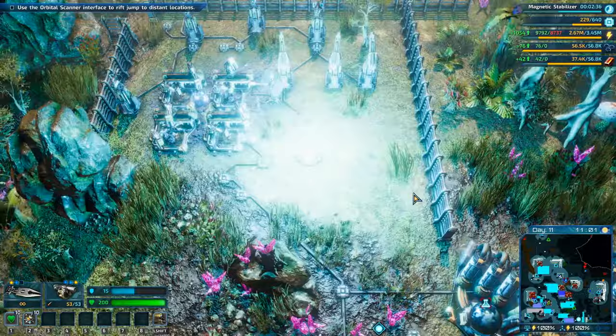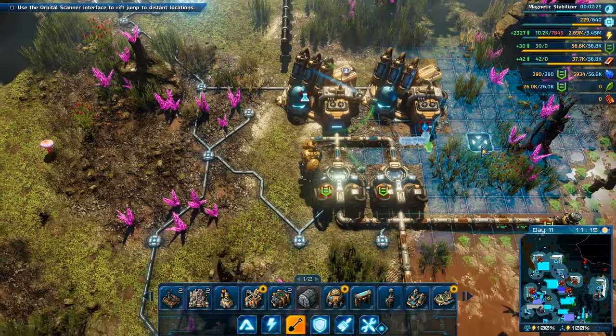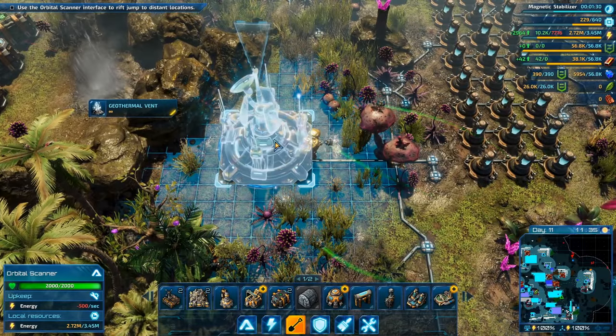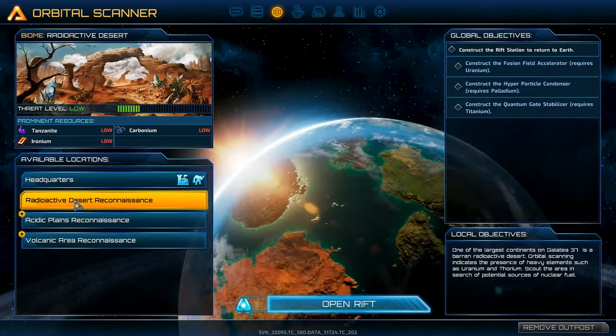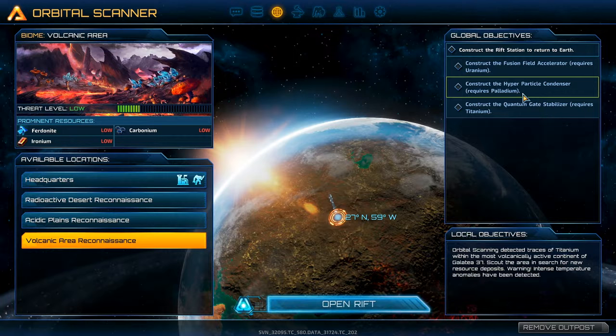There's water here - I completely forgot to connect this, it's kind of important. Let's go to the orbital scanner. Our headquarters is right here - radioactive desert. We need uranium, palladium, and titanium. We're pretty much going to be funding our entire expedition from our headquarters.